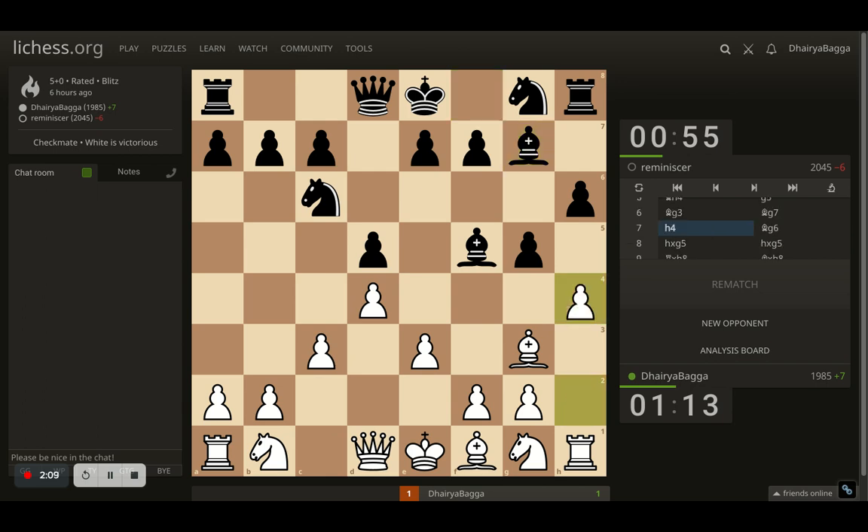I went back with bishop to g3, opponent now fianchettoes the bishop onto g7, and I go with h4. The opponent can either take — and again my bishop will be annoying — or I take and we trade rooks. If opponent takes back with the bishop they will not be able to castle king side. Meanwhile my queen side pawn structure is nice, I just need to develop my knight, put my queen out, castle queen side, and attack with a pawn storm. Opponent plays bishop to g6.